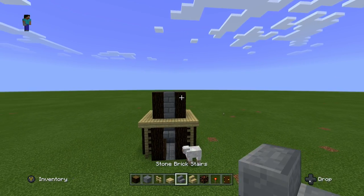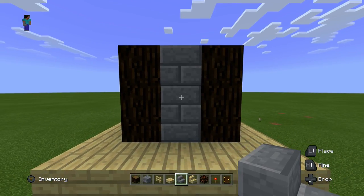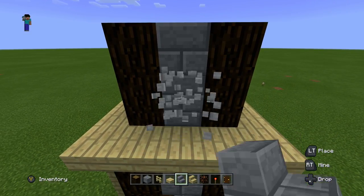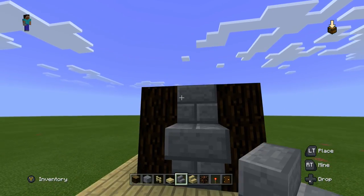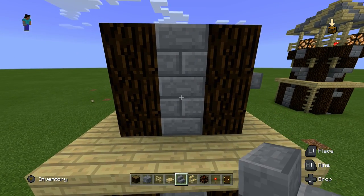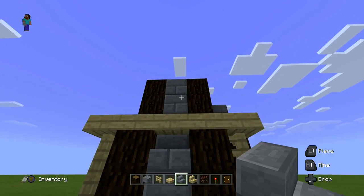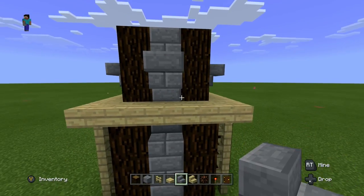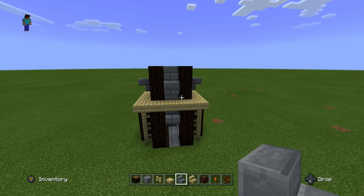Now we're going to get out our stone brick stairs and place them on the bottom stone block all the way around, except we want them to be upside down. The only way to do that is to go straight down and look up at the block — if you look up and place it, it comes out flipped correctly. We're going to do that on all four sides on the middle block, not the top block. So place one on each side, and if you aim at the top of the block it should look correct.